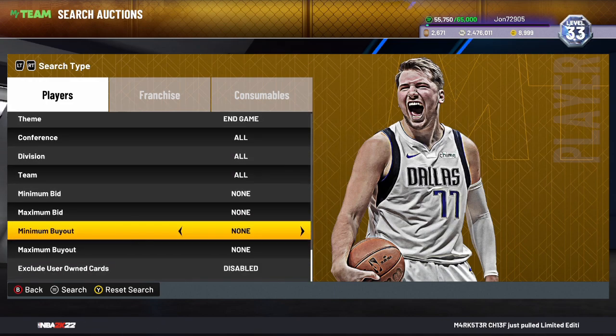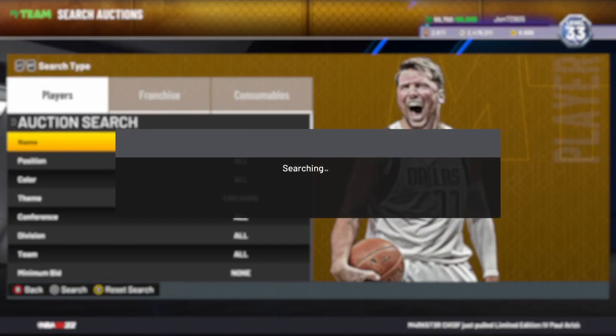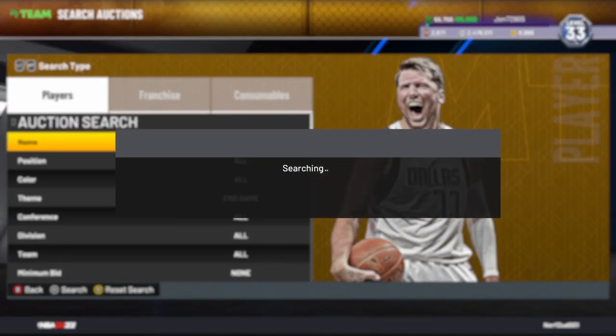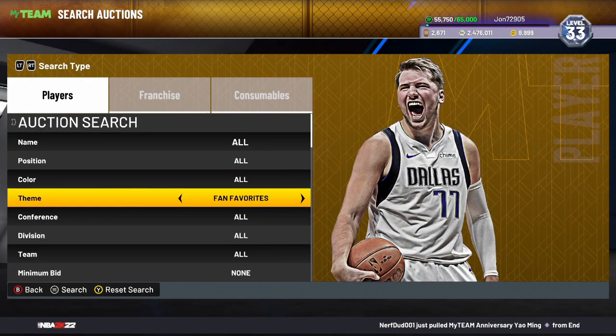The next filter is the End Game filter. Set your theme to End Game, your minimum buyout to 500, and just start refreshing. Anything you see on here will be an insane snipe. It might be getting more frequent now that there are more end game cards in the game, so this is a great filter to work on if you have some patience — you'll be making a killing if you get a snipe.